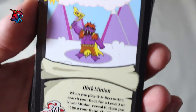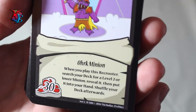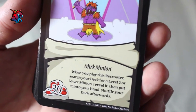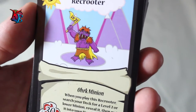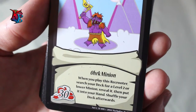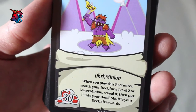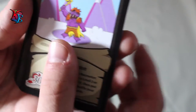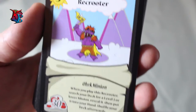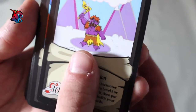Recruiter is a level 3, 30 buff orc minion whose effect is: when you play this Recruiter, you search your deck for a level 2 or lower minion, reveal it, put it into your hand, then shuffle your deck. This guy is great because there are a lot of level 3 minions in this deck, and to get those level 1s and 2s out faster, he'll help you reach that. He's a great level 3 to play at the start because he can fetch the level 1 or 2 you need.